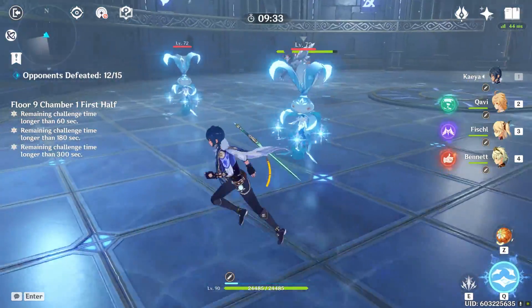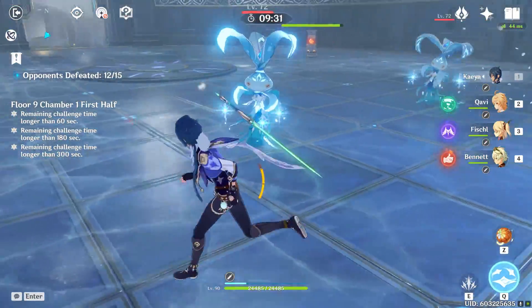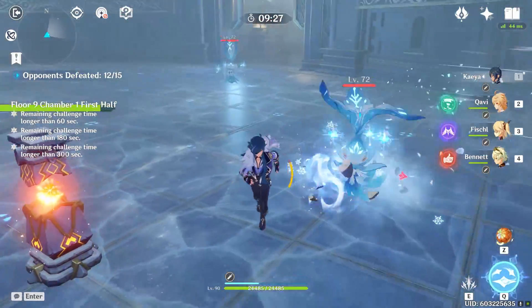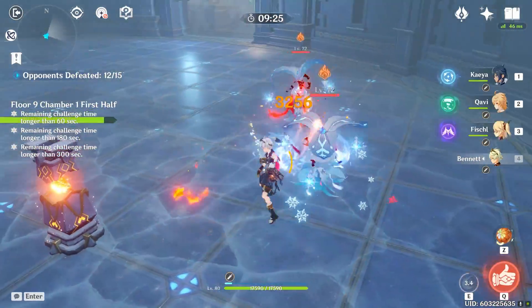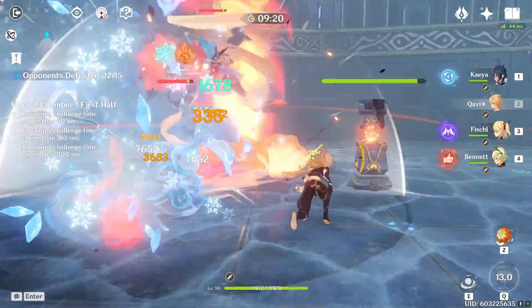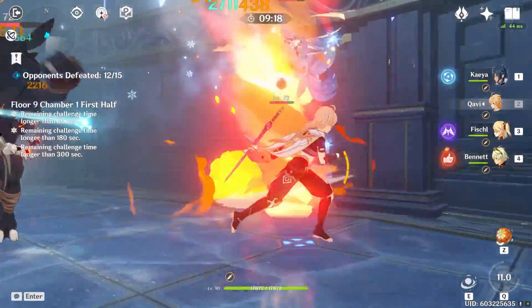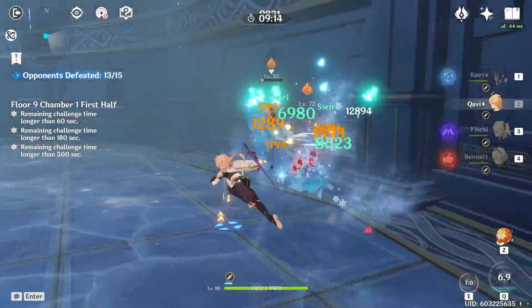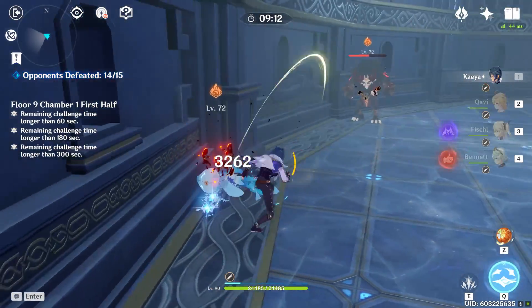Focus the small ones first, then wait for the Whopper Flowers to spawn. Once they do, wait for them to group up because they usually teleport right next to you. You want to aim your tornado with Anemo MC against the wall so they can't really run anywhere. Then use your E ability and they're basically already dead.